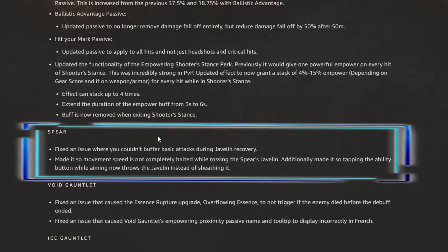Next up we have spear. They fixed an issue where you couldn't buffer basic attacks during javelin recovery, made it so movement speed is not completely halted while tossing the javelin, and updated it so tapping the ability button while aiming now throws the javelin instead of sheathing it. We'll actually continue movement while throwing the javelin, which is very exciting — I think we're going to see a lot more people utilizing the javelin with this mechanic implemented.